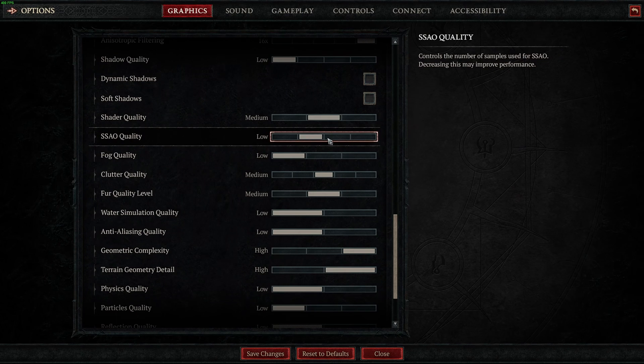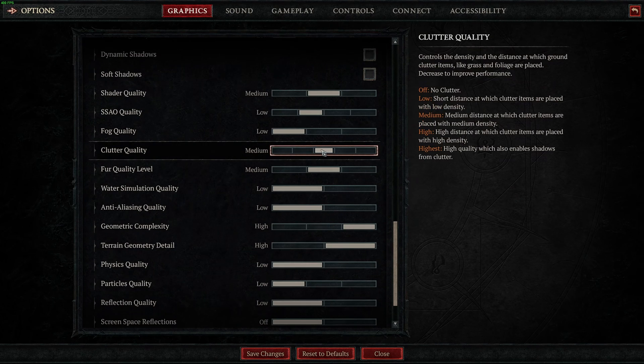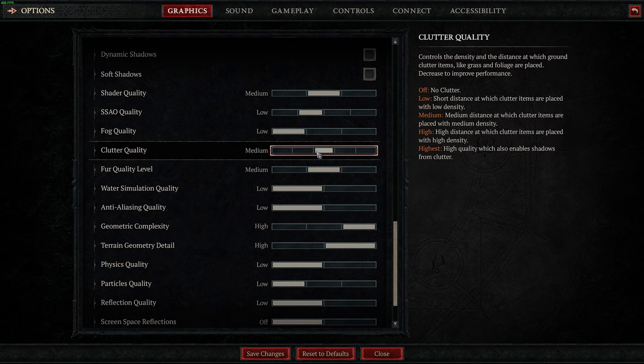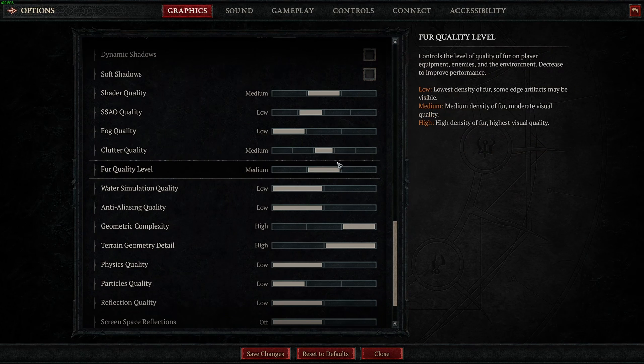For ambient occlusion, I recommend going low or medium — it really depends on where you are with the guide and how many FPS you have. If you remove ambient occlusion entirely, yes, you will gain a lot of FPS but the game looks very flat. So my recommendation is start at low and look at your FPS. Comparing high to low, you can expect a 6% boost. For fog quality, I recommend going with low — comparing high to low, you can expect a 9% boost, so pretty huge. For clutter quality, I recommend going with medium, and the same for fog quality level — not a huge boost when you go to low or off, honestly. So if you want to keep a nice stable image and good visual quality, go with medium.